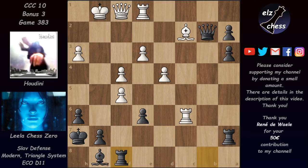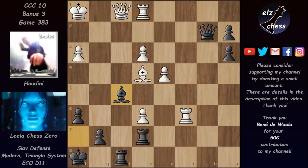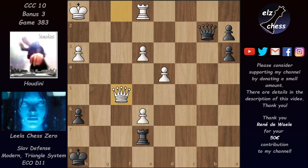Instead we have queen f1 guarding the queening square, and now came knight f8 challenging the knight again — this time the knight takes, rook takes, and now f takes on e6. But now we have king h8, bishop e4, and bishop h7 trying to exchange the bishops. After f5 avoiding that, but after rook e7 Lila has some tactics up her sleeve. After king h1, she took on f5, bishop takes, and now g6 — regaining the piece. At this point they both agree that Black is completely winning; it's very difficult to stop these pawns.